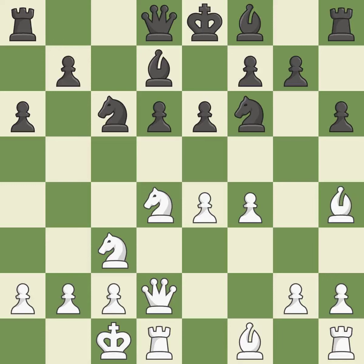Bh4 avoids the piece exchange and retreats the bishop to a safe square while keeping the knight pinned. G5 attacks the h4 bishop and prepares to sacrifice a pawn in order to distract the f4 pawn from controlling the e5 square.